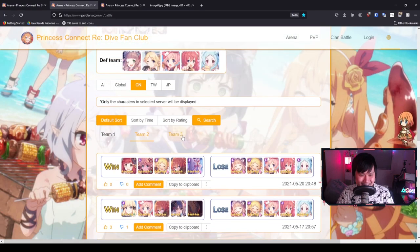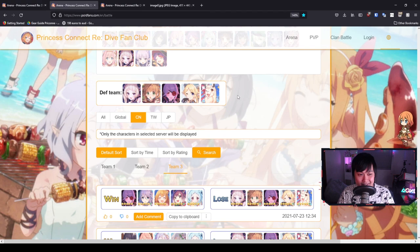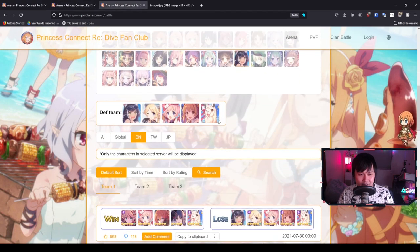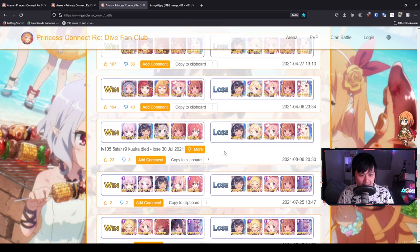Tsumugi counters, man. Tsumugi is such a headache. This is a weird looking Tsumugi comp — let's move on to the last tab. You've got Lima as your physical tank, Nozomi as your general tank behind that, then Tsumugi, Yukari, and Scyaru. Generally speaking, we're probably going to see a couple of Kukas. Let me have a quick look through for a comp.